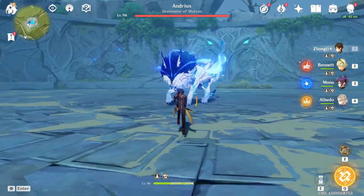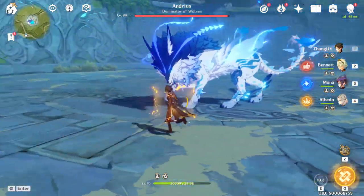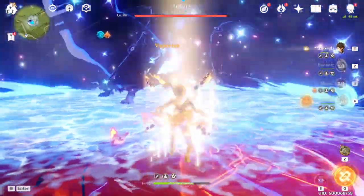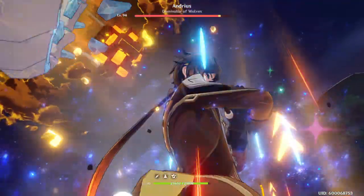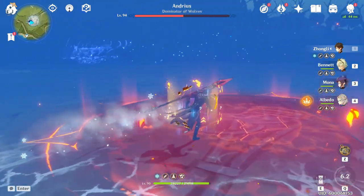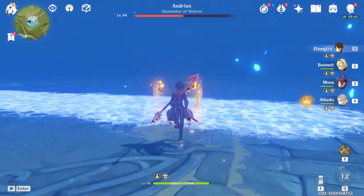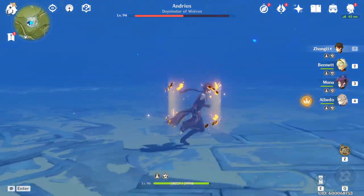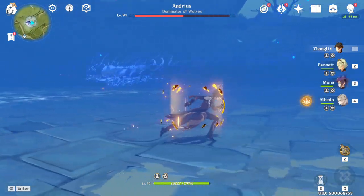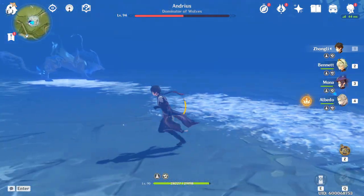For me to do that, obviously I will need to put on my shield, then Bennett, Mona, Zhongli. 177,000 damage. He immediately goes into the next phase. And I think it was 177,000 because I either walked out of Bennett's buff, or I didn't get Mona's buff.